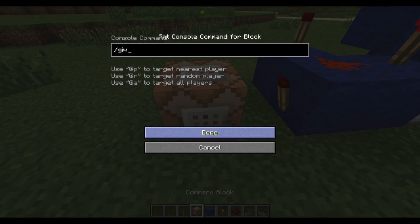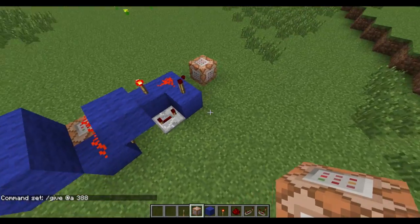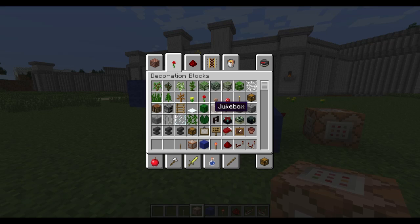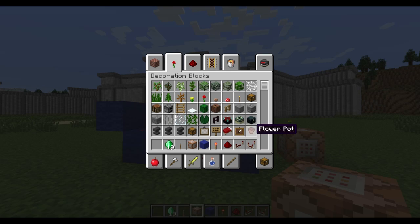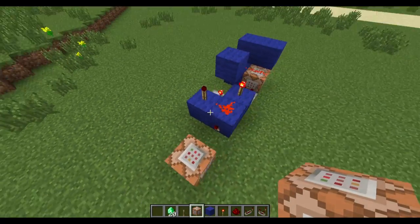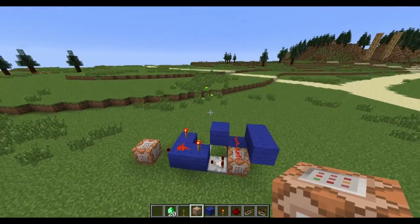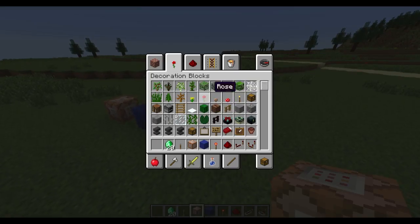Last, you need a redstone torch here and your second command block. This one is going to give all players within that area whatever item you want — 388 is emeralds. So if this signal manages to pass through, it will give whatever item you want. If I throw a flower pot in my inventory, it would instantly disappear and I would get an emerald. Because it's intermittent, if you pick up a few within a short time or have a stack, it might not give you one every time — which is pretty cool, it gives the illusion that not every pot you break has emeralds in it.